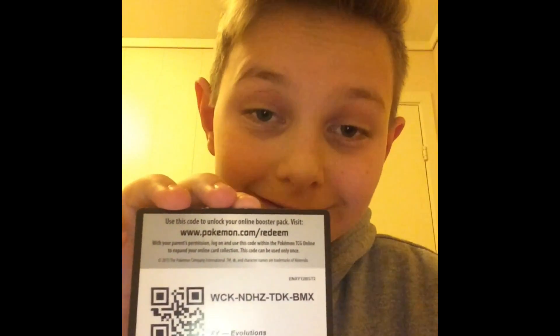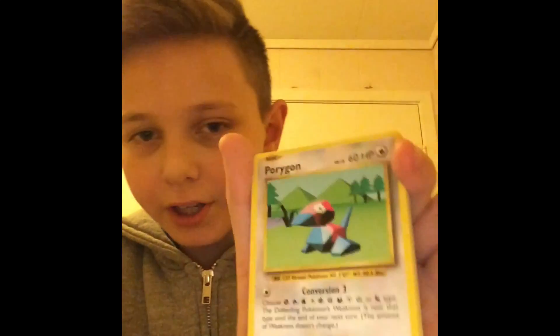Here's the code for the next pack. Okay. A Pokédex. A Pokédex. A Porygon. A Pidgeot Spirit Link. A Seal. A Magic Arm. A Lightning Energy.